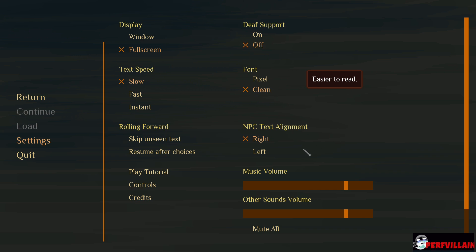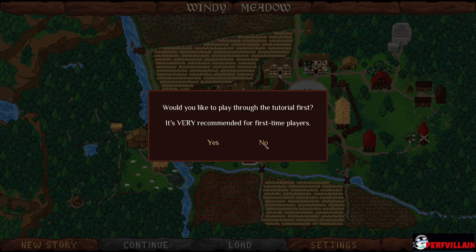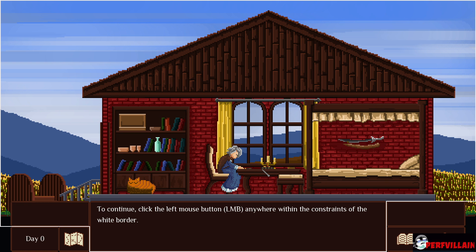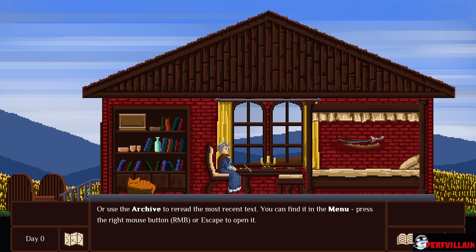I don't know how we are supposed to write as fine. I didn't mean to take a screenshot. That's interesting. To continue, we'll also speed up the game. Usually the game gives you unlimited time to read, but not always. If you skip the game by accident, use the mouse wheel to roll back, or use the archive to read the most recent text.